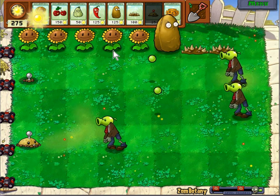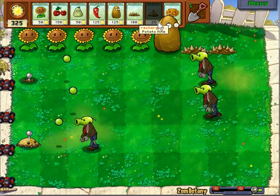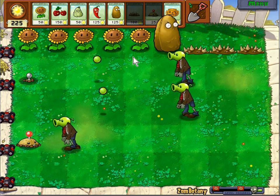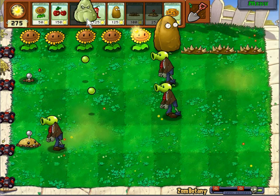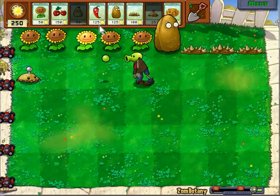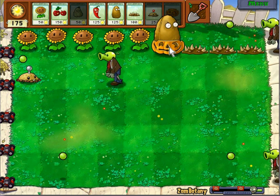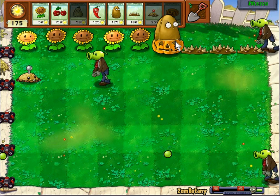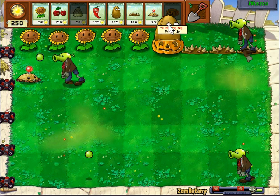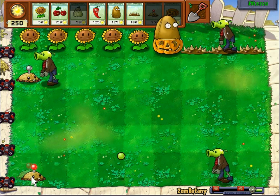We have one to take care of that guy, and then we can use the squash to get rid of this guy, because by the time this regenerates it'll be too late. So we have our spikeweed set. Let's just get rid of this guy right now — out of sight, out of mind. And just place a pumpkin there for even more protection for that row. We'll have to get through this and then this, and that's probably a minute or so worth of protection.